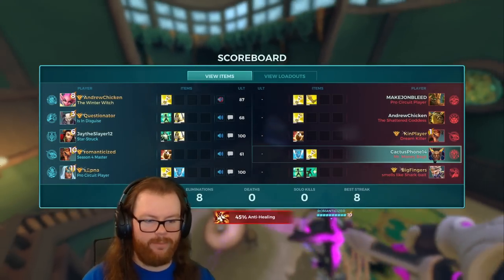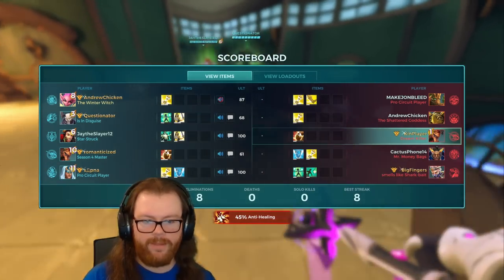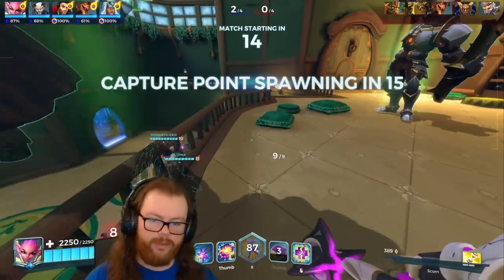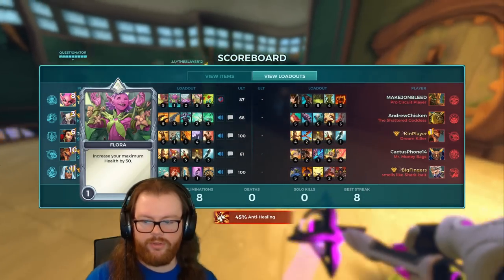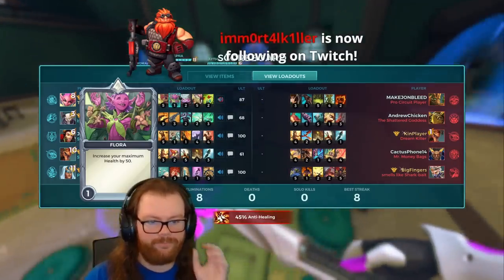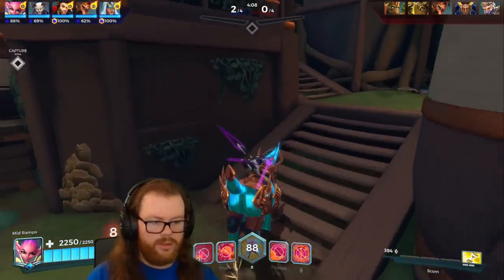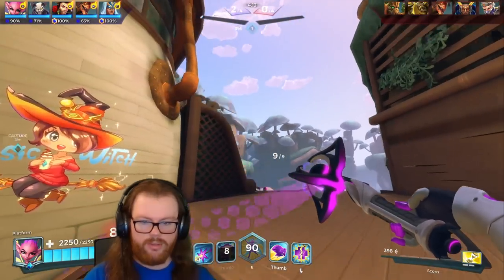They really need to do a better job of pressuring me — I'm not getting much. Drogoz is on the other side of the map constantly, so I'm free to throw a bunch of seedlings. I am pretty vulnerable with this build — with Blast Flower you get max health and damage reduction on Flutter, but in this build I have none of that. I have max health at one and I'm building Chronos instead of Haven, so I'm really squishy. That's the downside of playing Scorn, apart from less reliable damage.